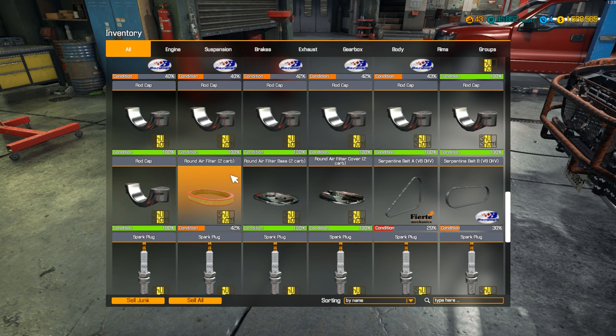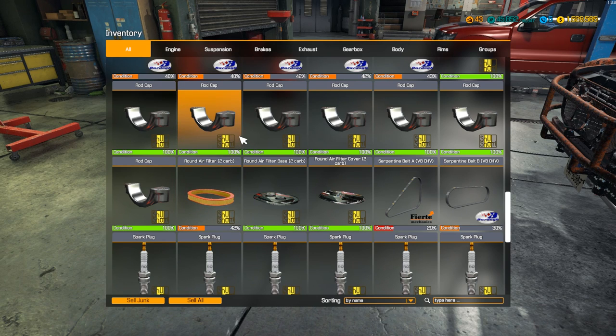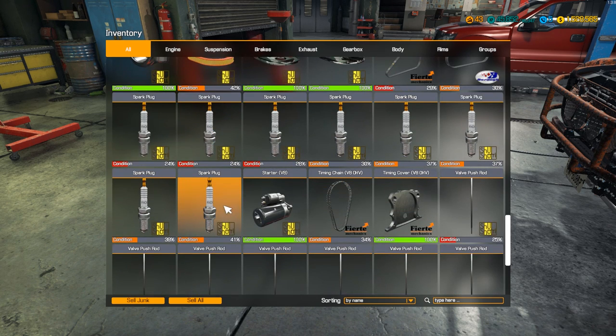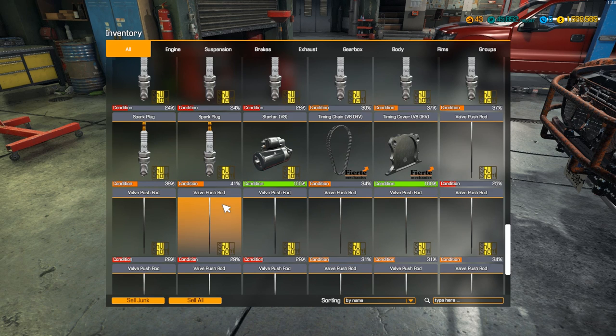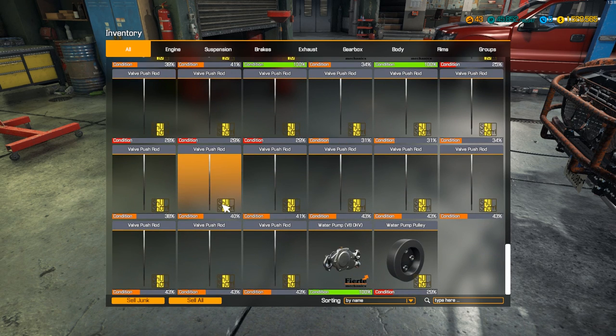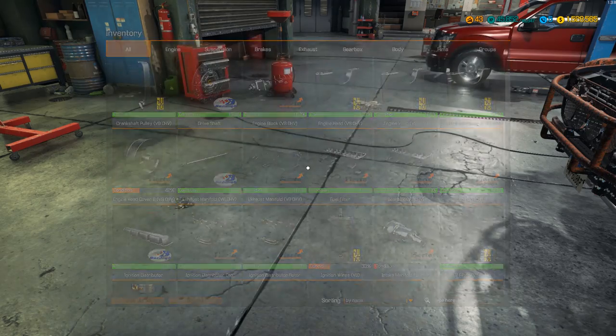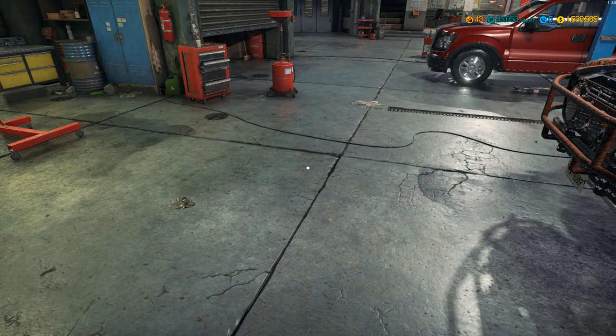This really is a pull-and-polish deal — take the engine out, pull everything, hone the cylinders, clean her up, put new rings in, slap her back on the road. Need a round air filter, serpentine belts, some plugs, timing chain needs replacing. Really all just wear-and-tear items — all the big ticket items are good with the exception of the gearbox.